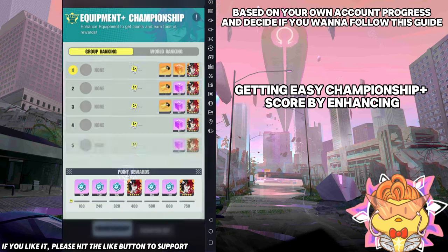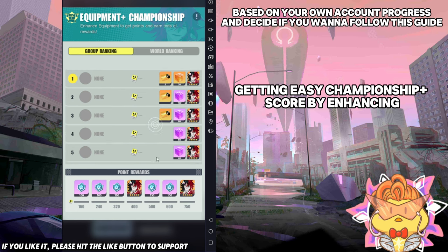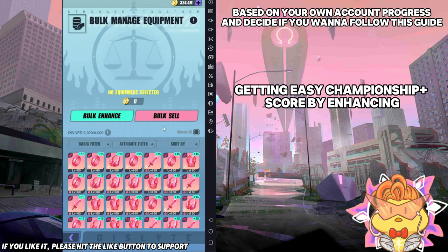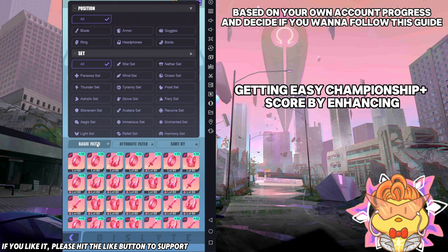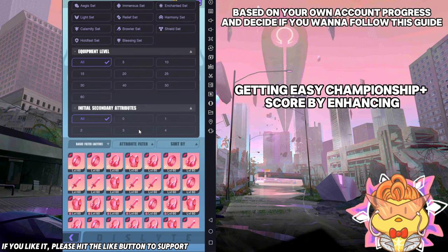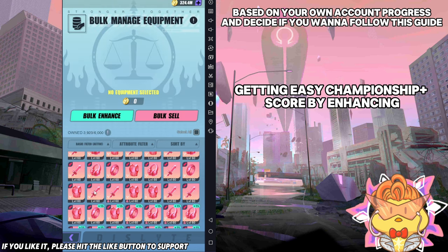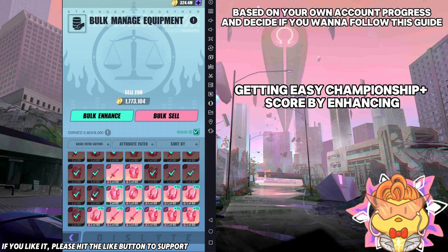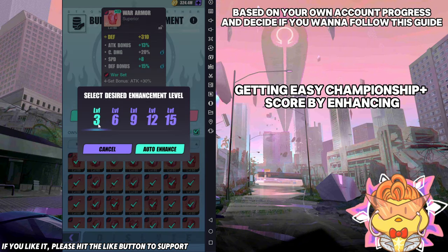So first thing here, the next event we are going to have is the Equipment Plus event — the one where you enhance your equipment to get points. So there are two parts to this guide; see which one you want to follow. If you want to get the most score out of the Championship Plus event, you might want to enhance equipment one by one, or enhance them to plus three before you sell. For example, you take your enhanced level and go to plus three only, which means you only have three attributes unlocked. So if you want the most score, you should select all, untick all the plus-15 pieces, and then box-enhance to three.